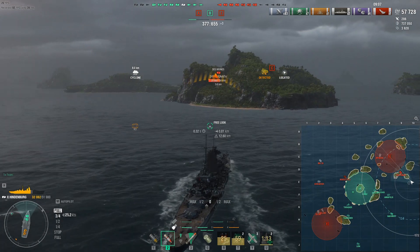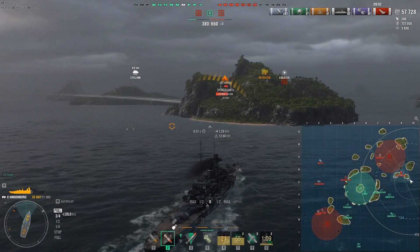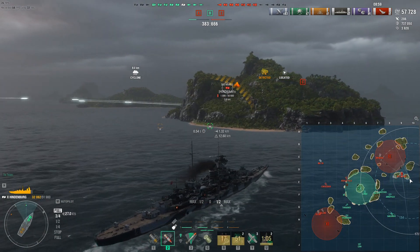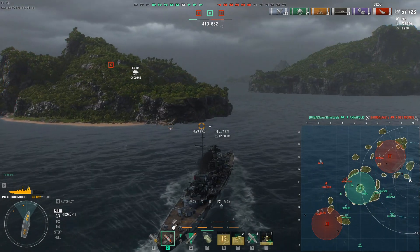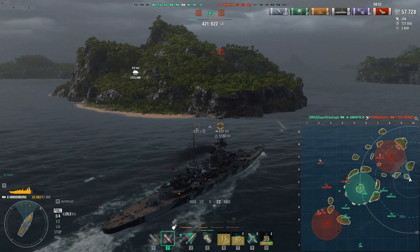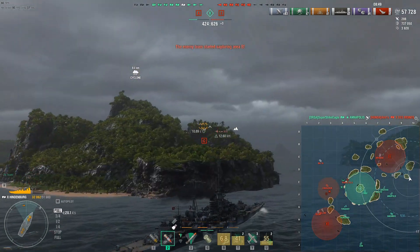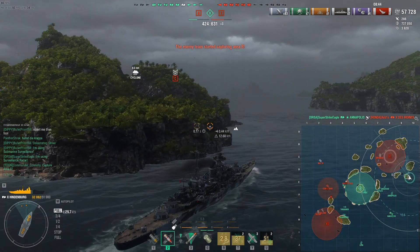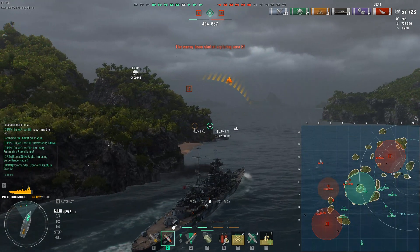Des Moines is spotted now and is leaving the cap, so let's get back around the island and take Des Moines on once more. It's taken some heavy damage from the Annapolis, and in fact the Annapolis takes her down — what a result. That should just leave Brisbane to deal with in sea now. If we can dispatch Brisbane we can take the sea cap as well.